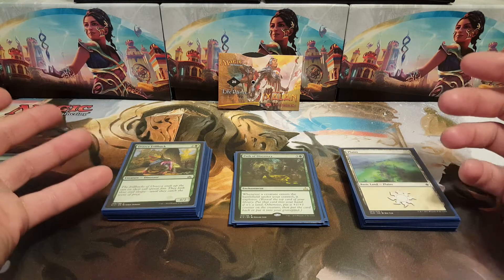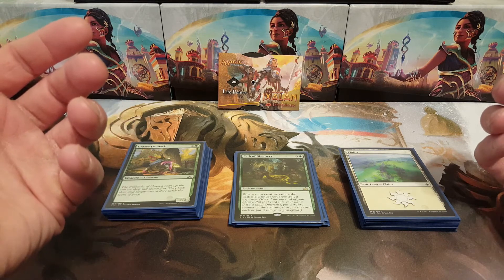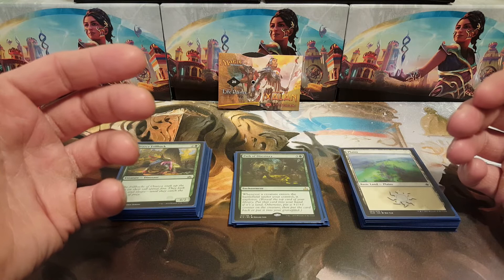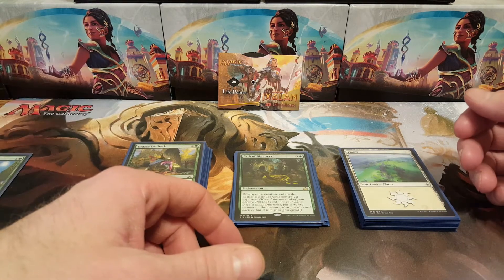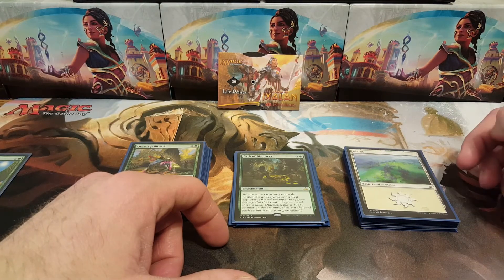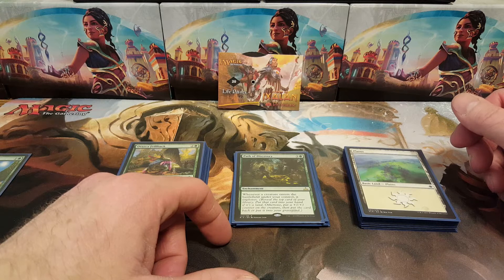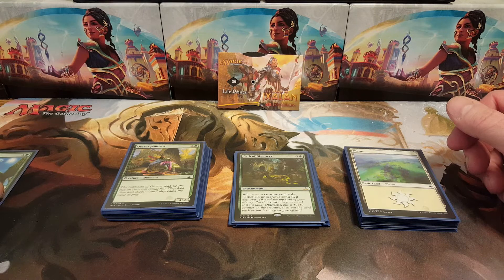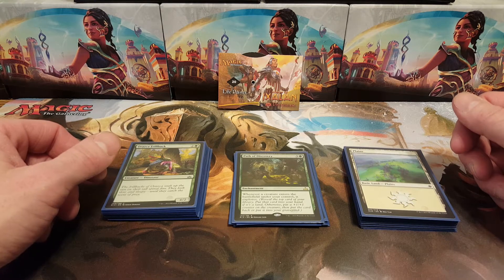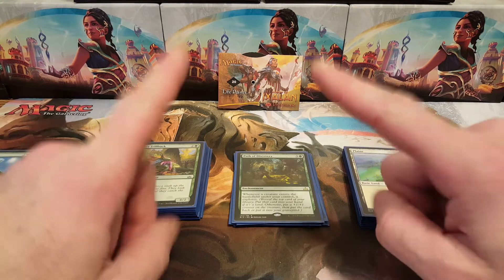Thanks for checking out the video. I didn't do too great — a lot of it was misplays or getting paired up against better stuff. There's a card — two black four colorless — where you can put a prey counter on it for one black. That guy's just a board wipe; I had to go up against him twice and it just wrecks the board. Two of my opponents had that. Any kind of removal in sealed tournaments really helps out too. Win some, lose some — I had fun, a little more fun than the Unstable draft where I messed up everything.